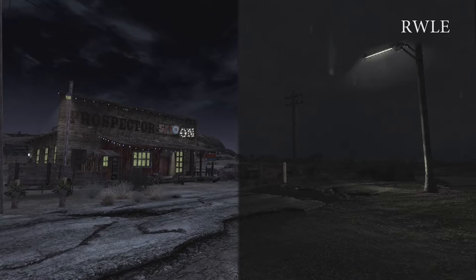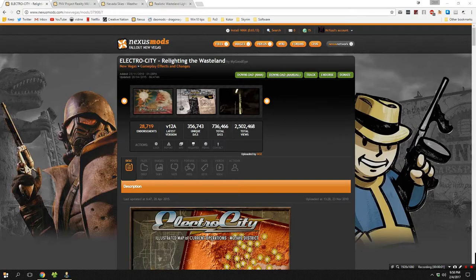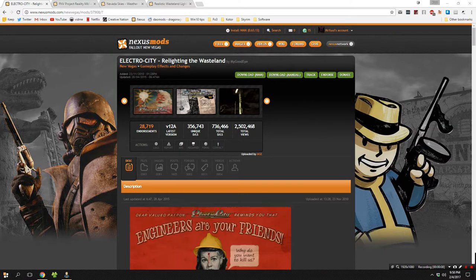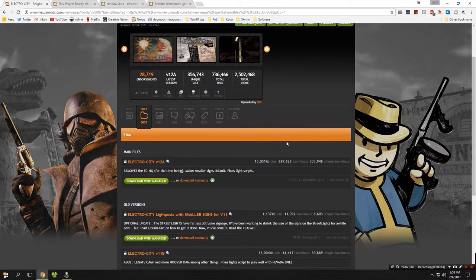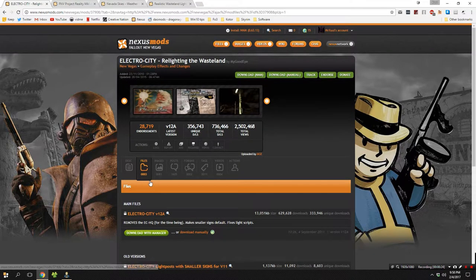Those are the mods — they all look fantastic. Let's go ahead and start the installation, starting with Electro City. I recommend you download this no matter which mod you're installing because it's great and really useful for those darker nights. Head over to the file section on the Nexus page and download the main file with manager — that's pretty much all you need from that page.